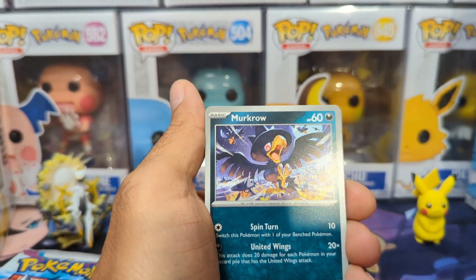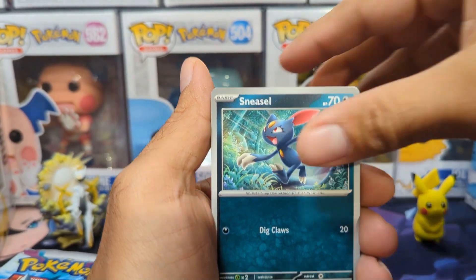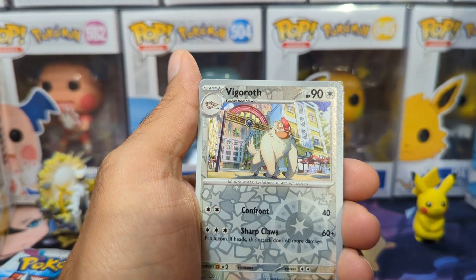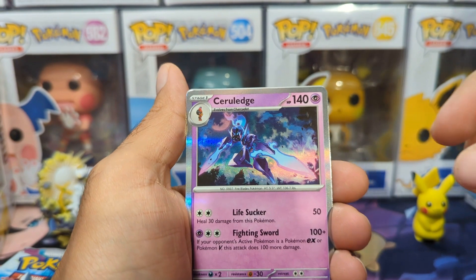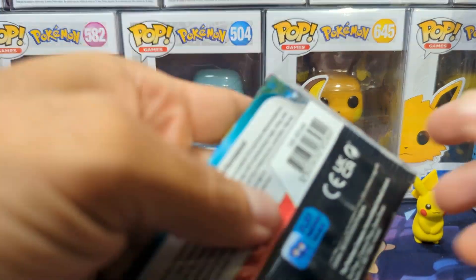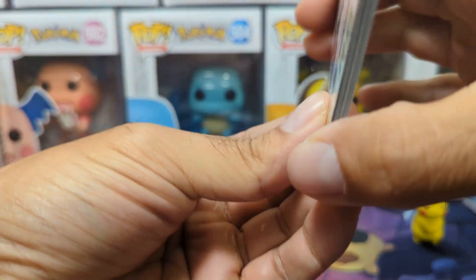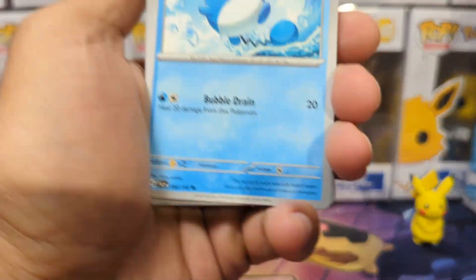So we have Murkrow, we have Misdreavous, we have Esmesal, Gothita, Luminous Energy, Bombardier, Flamigo, Reverse Holo Vigoroth, Reverse Holo Jaiocomo, and then a Cerilage Regular Holo. I've been playing the game but I don't say the names all that often, so it's going to take me a bit to get these right off the bat.